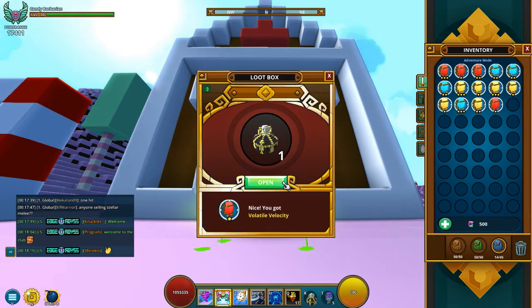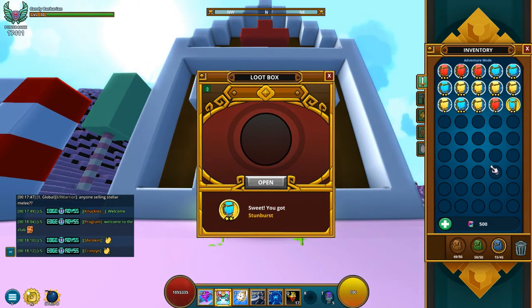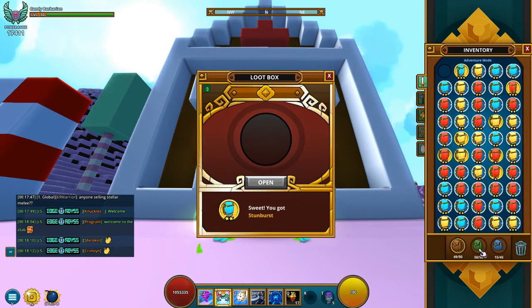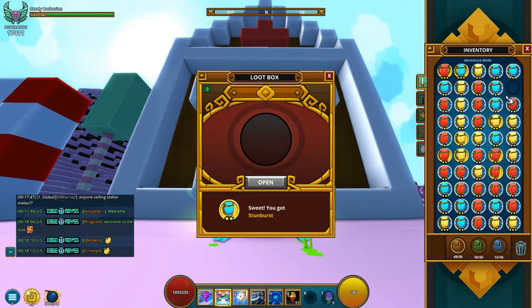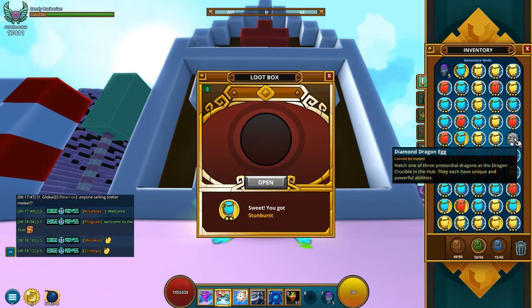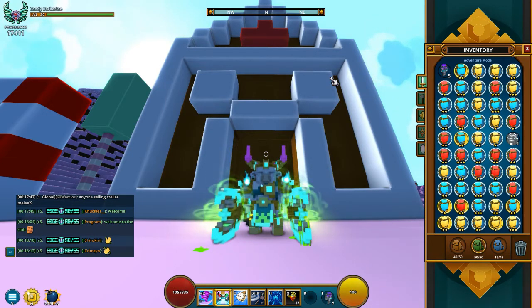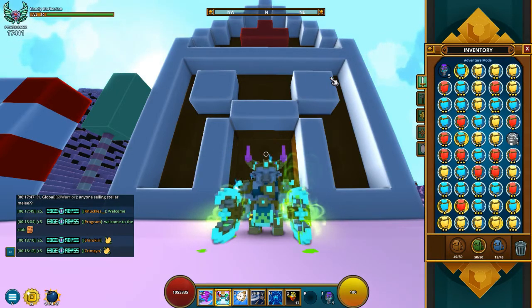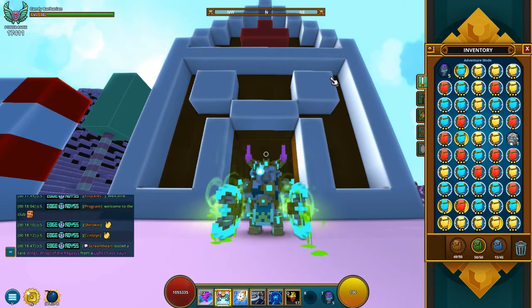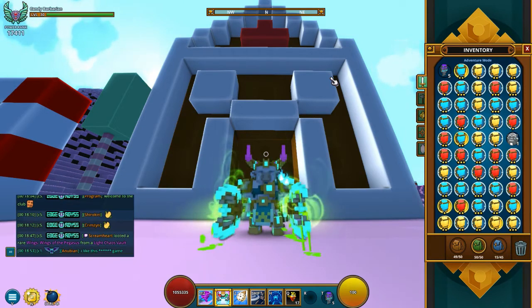We're running out — one left. At least we got a stellar at the end. So in the end, the only things we really got that we wanted were the first two stellar gems, but that's fine. I'm happy about the Diamond Dragon Egg, of course, but I don't urgently need them at the moment. I haven't deconstructed mine because I have so much Dragonite — I could craft more if I wanted to. But if I deconstruct the ones I have, I only get 250, and it costs 400 to make one, so it's kind of wasteful to deconstruct them.